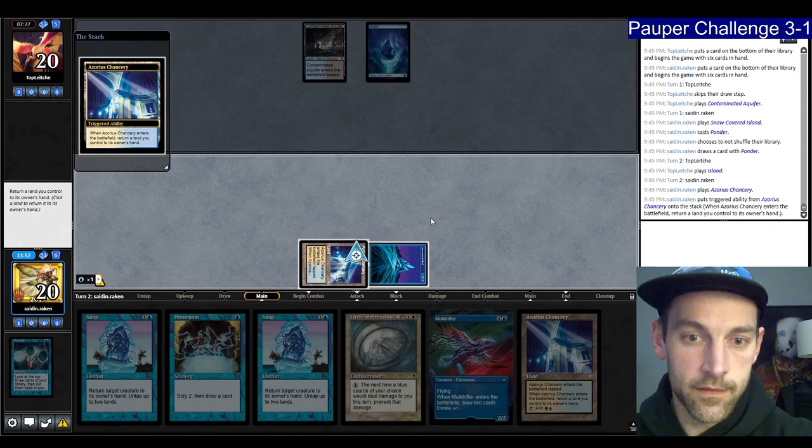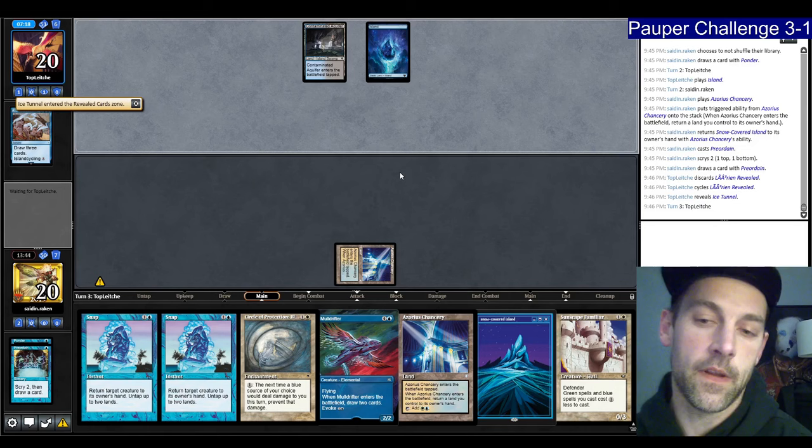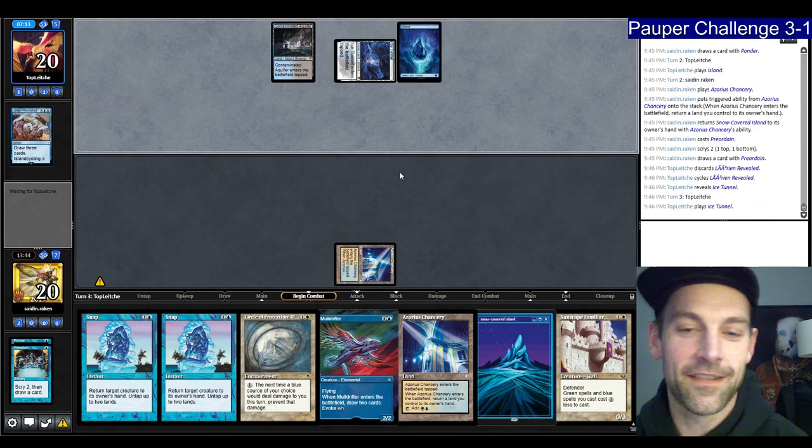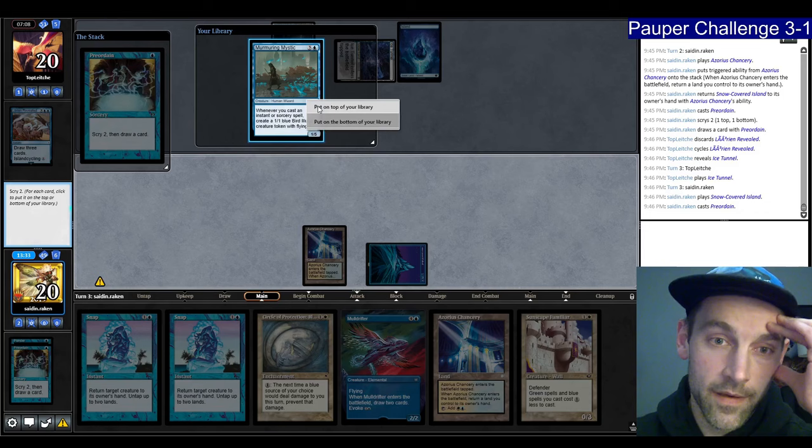Circle of Protection — we only have one of, obviously, and it's basically my trump card. If it doesn't resolve, we're hosed. Preordain, or maybe Mystic in a Snap. I don't think I want the Snap. Mystic could be okay. Let's pass. They're passing after playing their fourth land. So I could play my next land then discard a land, or just go Sunscape Familiar, play a land.